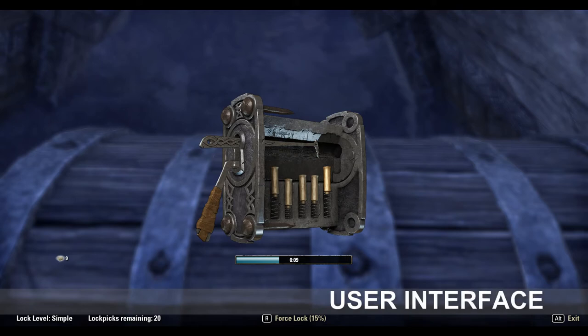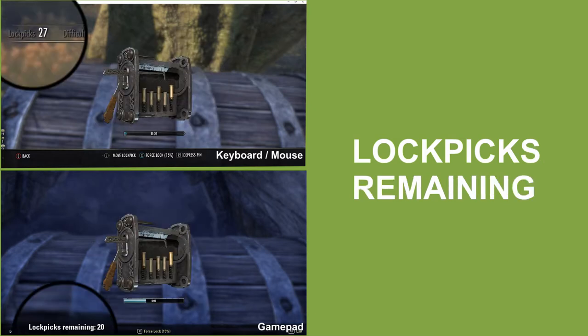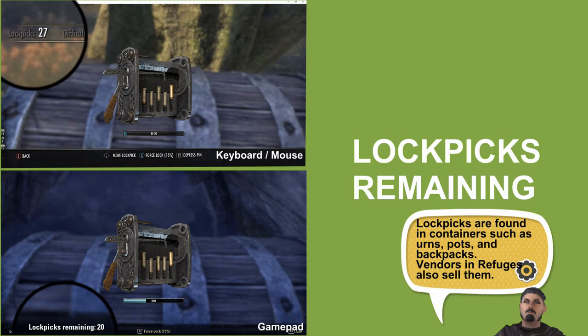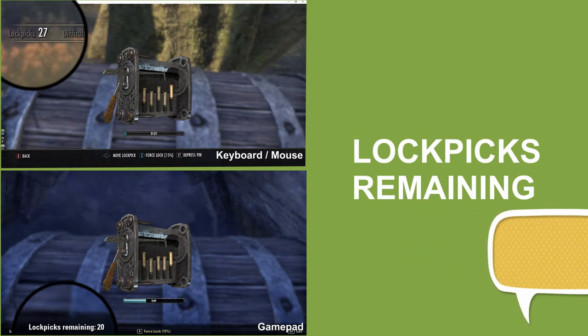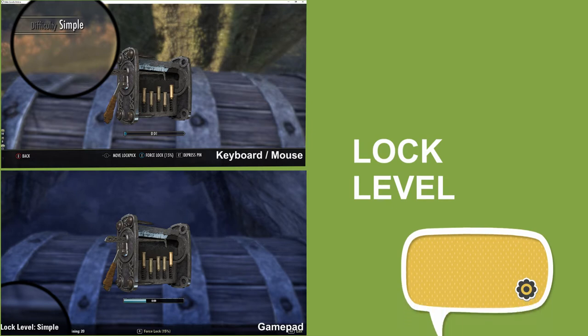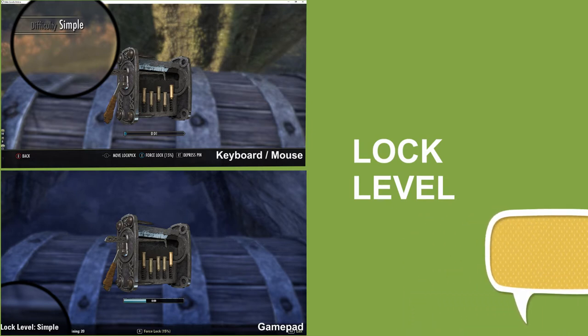Let's look at the lockpicking user interface. The lockpicking minigame consists of moving the lockpick left and right and then depressing tumblers to unlock the lock. The screen provides some useful information. For example, it will display how many lockpicks you have in your inventory. If you are successful, you do not use up your lockpick. The difficulty of the lock is also shown — it can be either trivial, simple, intermediate, advanced, or master.